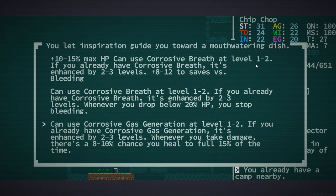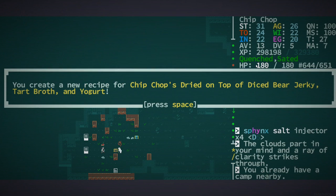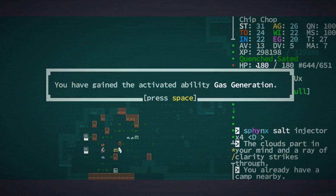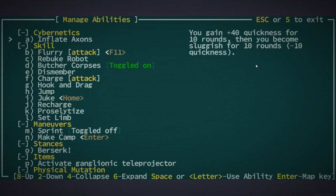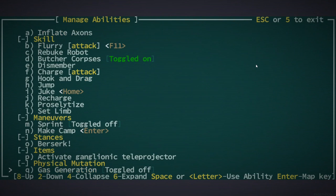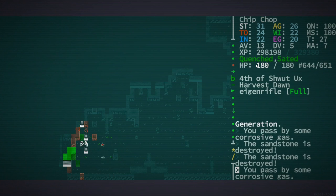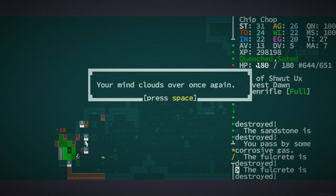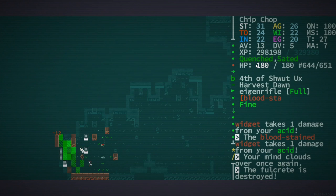To full 15% of the time — I don't know exactly how that works but we can try it. That sounds like a decent one. Gas generation — okay, let's see what this does. I can corrode things. Oh, I kind of like that. No — I like that, that's actually going to be really useful.